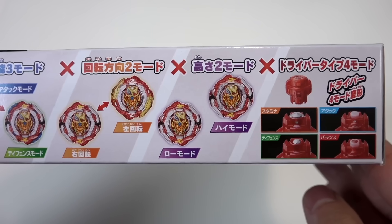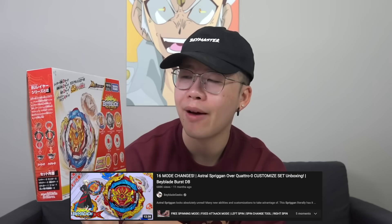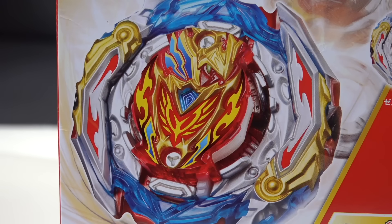With all these crazy features to cover, what's left for the new Spriggan? Astral Spriggan was known to have all the mode changes and that was its specialty. Now Zest Achilles basically swapped that and took it to a whole new level. I did see a comment on one of our BBG talks saying that if Spriggan doesn't have over a hundred mode changes, they're going to be very disappointed. So Takara Tomy told me — you kind of did it to yourself. Pressure's on.